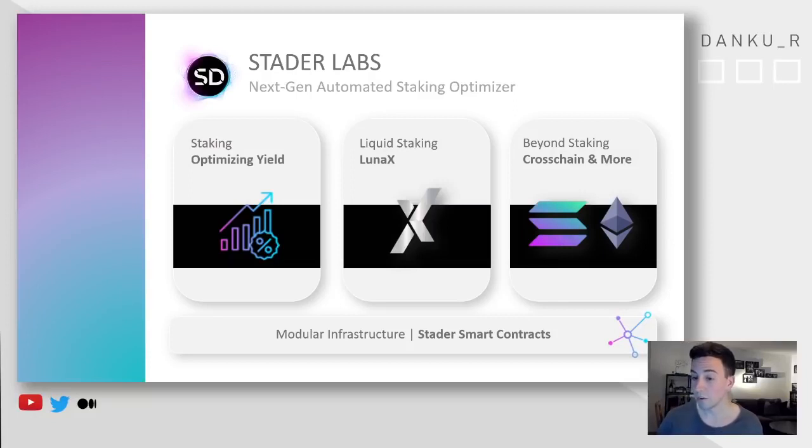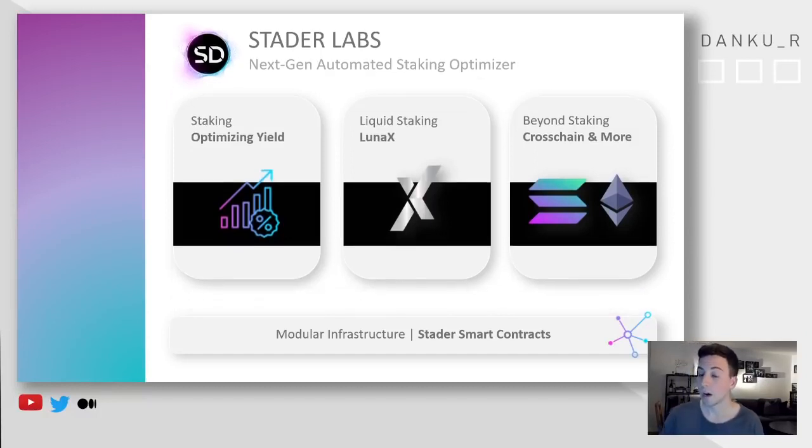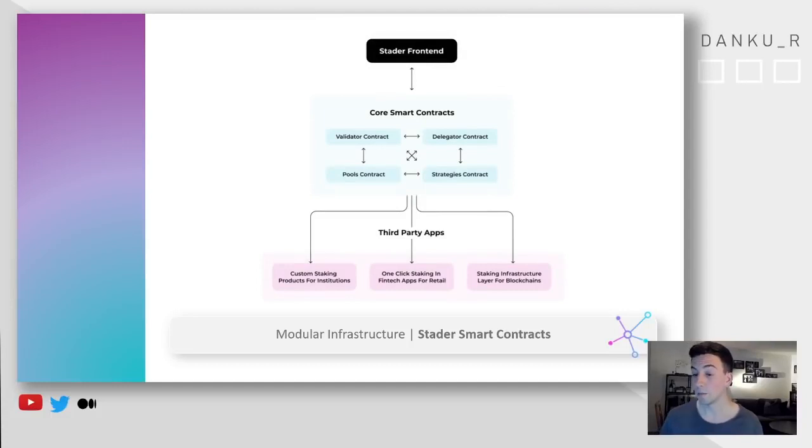What is also interesting is that they're right now going into the field of liquid staking — that's LunaX. Long-term, I think Stata Labs is interesting in that they're probably going soon cross-chain. We have other proof-of-stake assets like Solana, Ethereum, Atom. And once they go there, you can still use Stata to really organize all your different staking assets. Stata has a very interesting, very modular infrastructure. If you want to learn more about Stata, I'm having also an interview with the founder, Amit — shout out to you, Amit. I'm a big fan of him and his solution. Long-term, I think Stata is helping the ecosystem as a whole to onboard a lot of investors and also the mainstream.